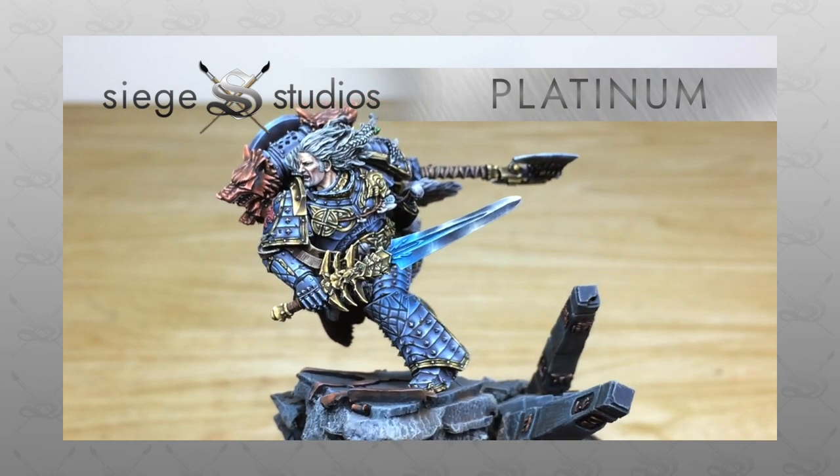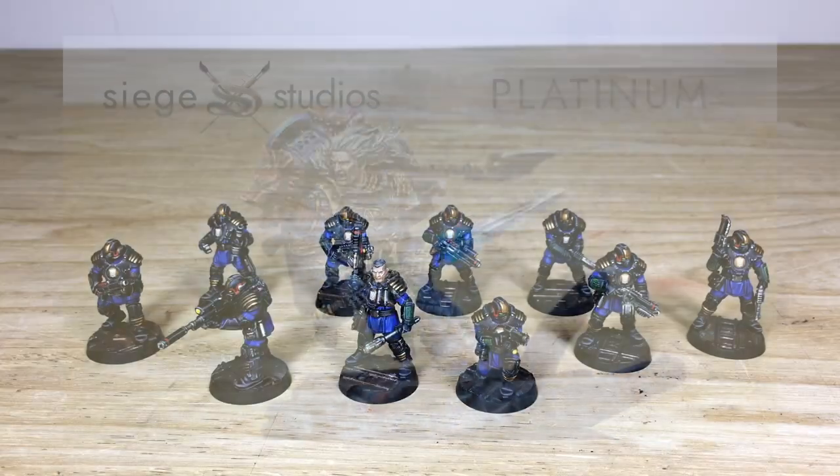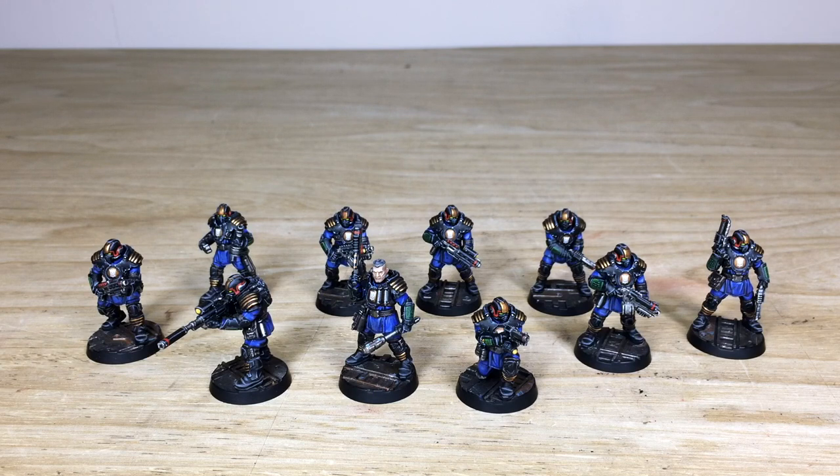That link will take you directly to the Siege Studios website and our contact form. Once there, select all the relevant drop-down options from those available for your project, and in the message section include a list of models in our model list format.